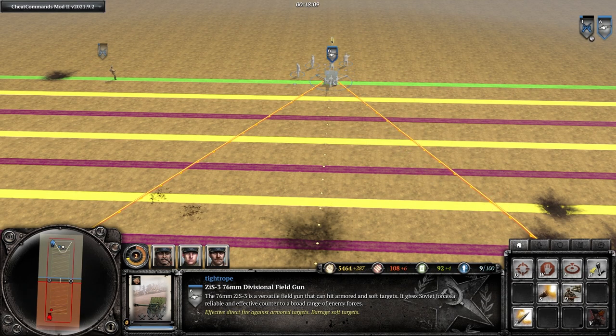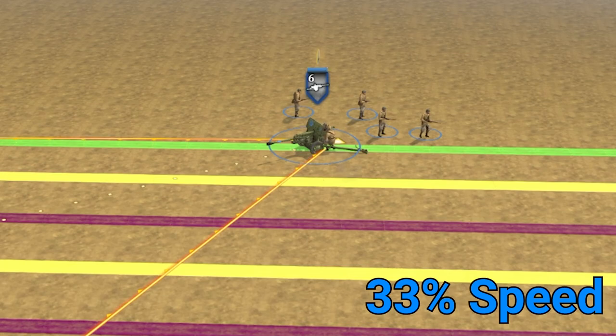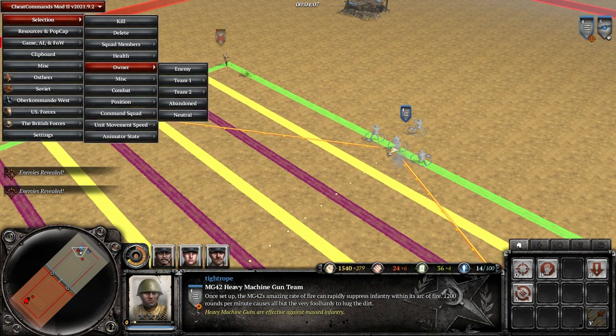Next up I go over the finer details of repositioning team weapons. When your anti-tank gun has been firing close to the edge of its arc and you choose to reposition it, during the pack-up animation the gun switches to facing dead ahead. However, once it sets up, the gun will quickly snap back to the side it was previously firing at. So if the enemy target is on the other side of the anti-tank gun's arc, this adds a noticeable delay while it rotates before it's ready to fire.